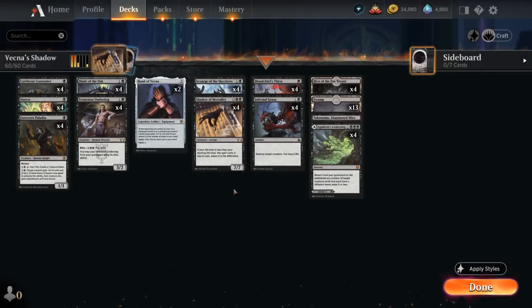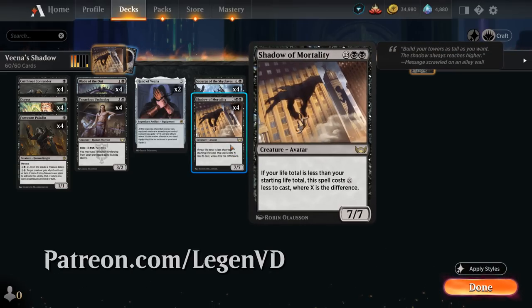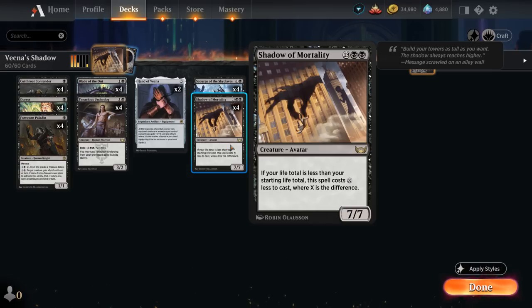Hello and welcome to another Standard Games video. Today I'm taking a look at a mono-black aggro deck featuring Shadow of Mortality, as voted on by my supporters on Patreon. It's a whopping 15 mana for a 7/7 avatar, but it costs X less to cast, where X is the difference between our current life total and our starting life total. So if we're at 7 or less life, we can play Shadow for just double black — a 2-mana 7/7 is quite the bargain, even if we need to jump through a few hoops to get there.